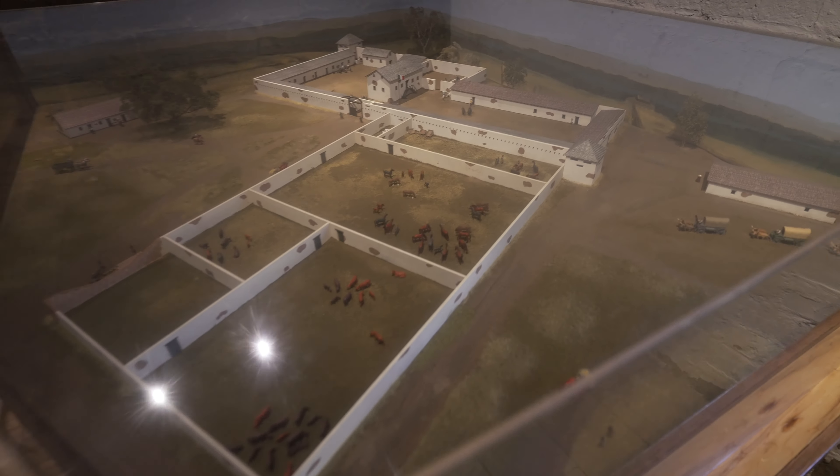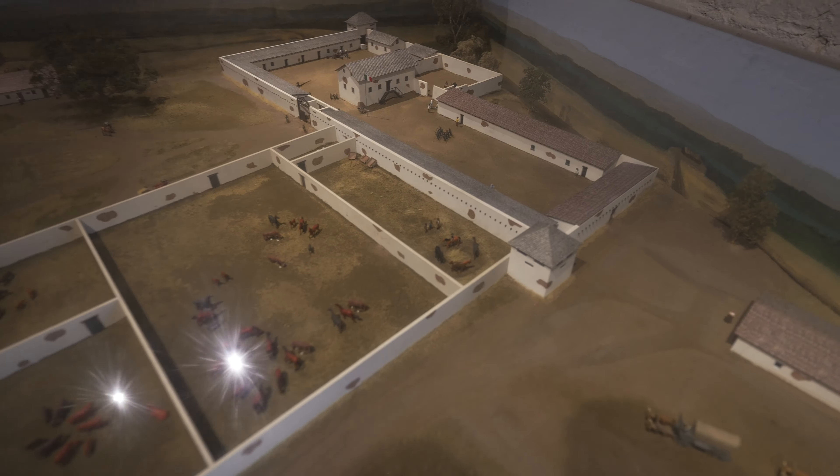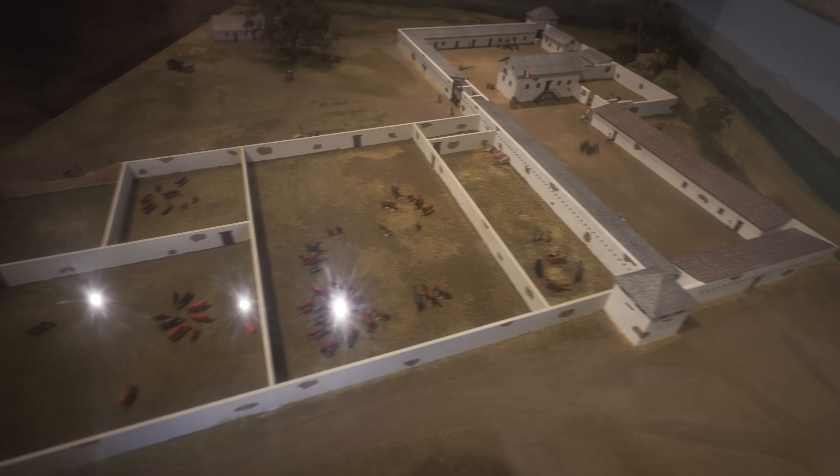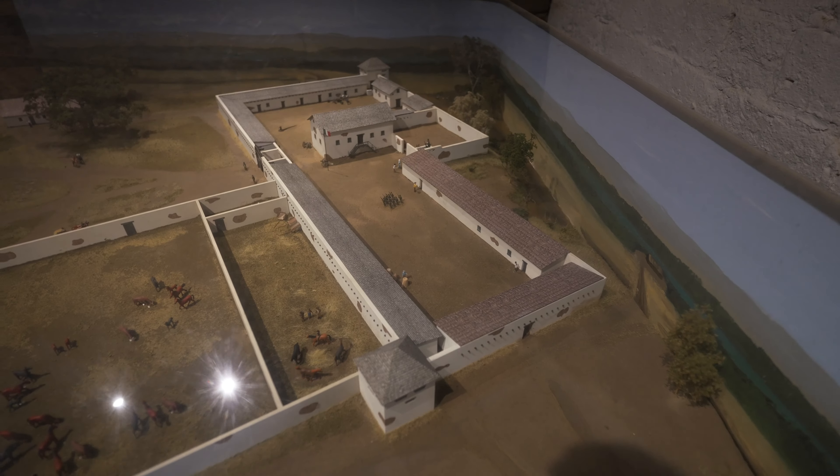Welcome back to Travel Nuggets. We're at Sutter Fort in Sacramento today — let's check it out. You can see the layout of the fort and some of the outlying pastures and buildings.